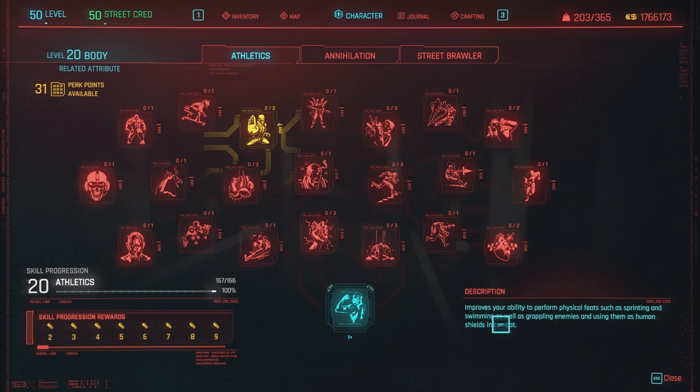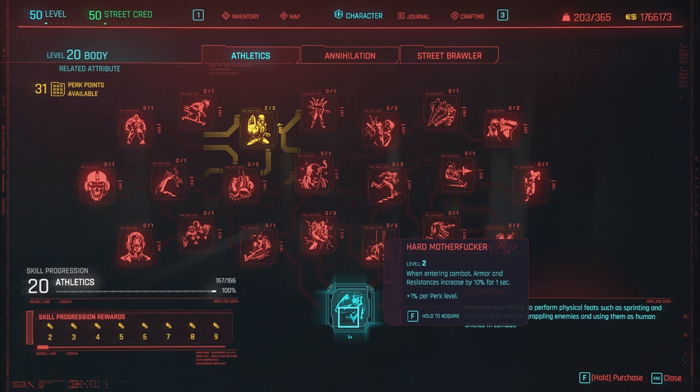Starting off with the athletics tree, we had two perks that were not working: Gladiator and Hard Mother Effer. As of patch 1.2, they have both been fixed.